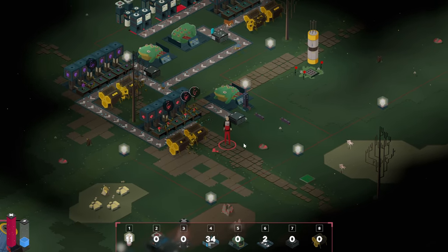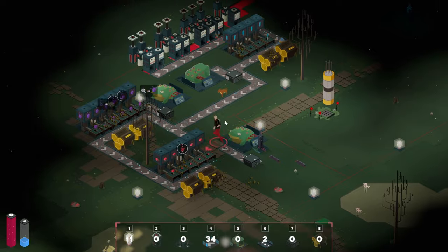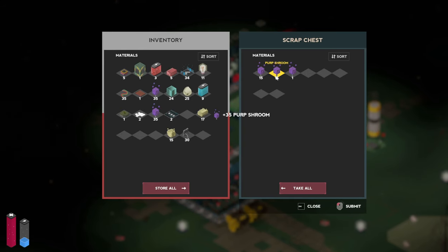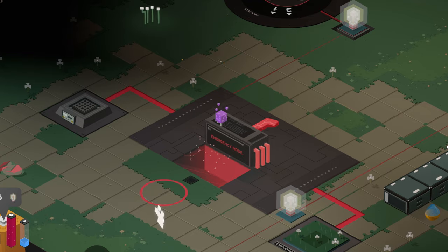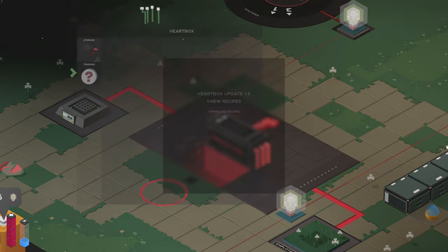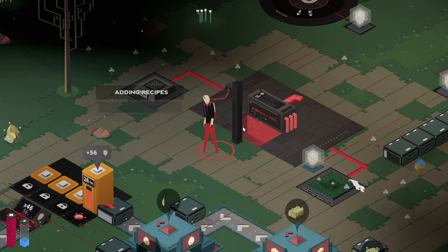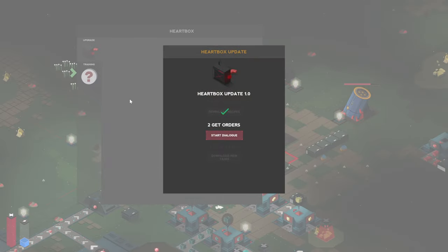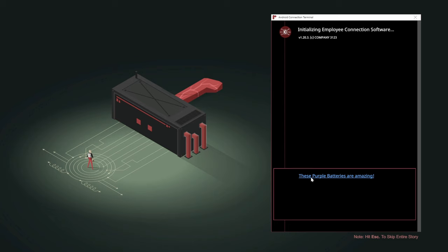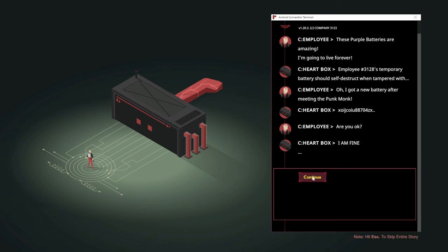Everything here is pretty much fine now. The next thing — purples are done but we don't have the batteries just yet. 50 and 50 — okay, we're sorted. Now let's go and unlock the next mission as well. Let's plug in and see what else we're getting. New recipes — what do we have next? Oh wait, nothing — it said one. Oh, it's the first one. Wait, we're getting purple batteries now! Continue — fine.